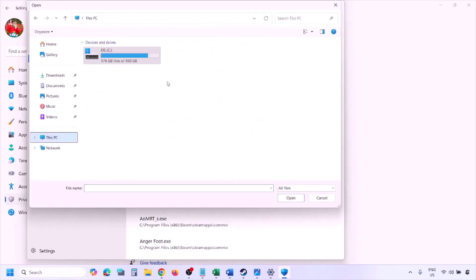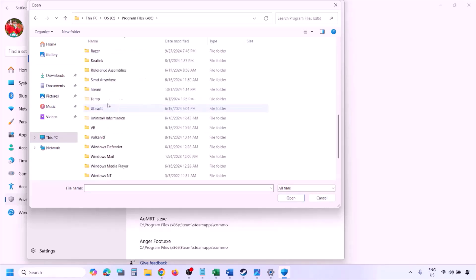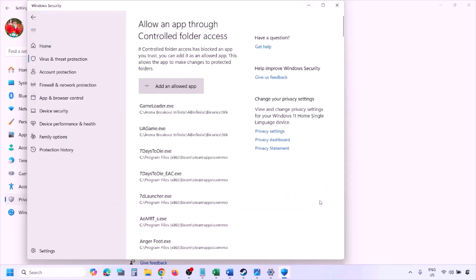Go to the game installation folder — open your drive, then Program Files (x86), open the Steam folder, open SteamApps, open the Common folder, open the game folder, and select the game exe file. There might be one or two exe files in the game folder. Add the game exe file, click Open, and once added, launch the game and check.